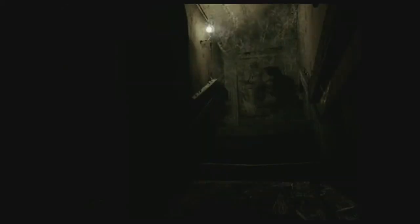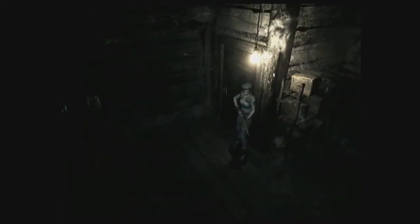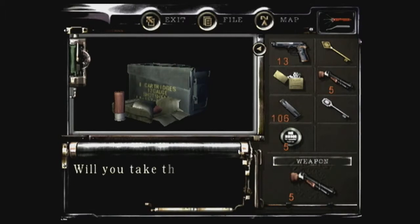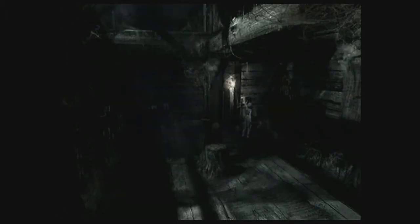We're going to go up into the attic and see what's in the attic. We're going to discard the key. I believe there's stuff we can grab in here — and shotgun shells, that's going to help out.